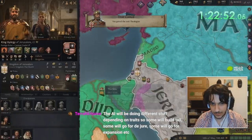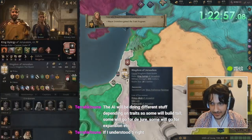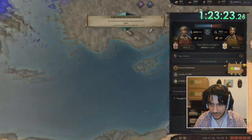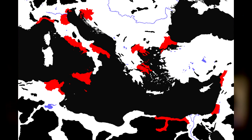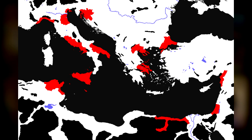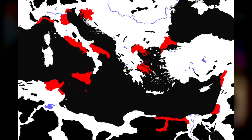Remember that a lost war isn't that bad when your economy is strong and your realm stable. I simply shrugged off the loss and looked to regain my money. Once the Jerusalemites were at peace with their religious enemies, I declared war once again, and this time won, so they didn't have the support of their Holy Order. At this point, let me go over what other land we need to create the Roman Empire.